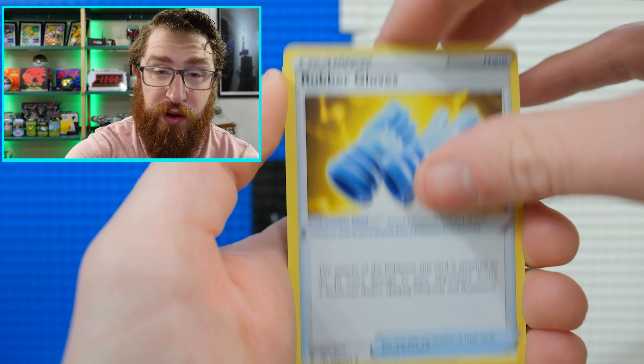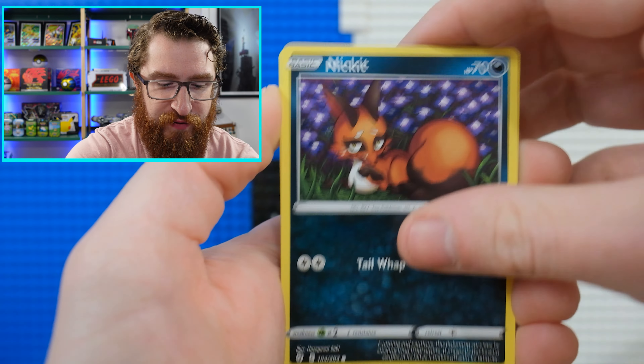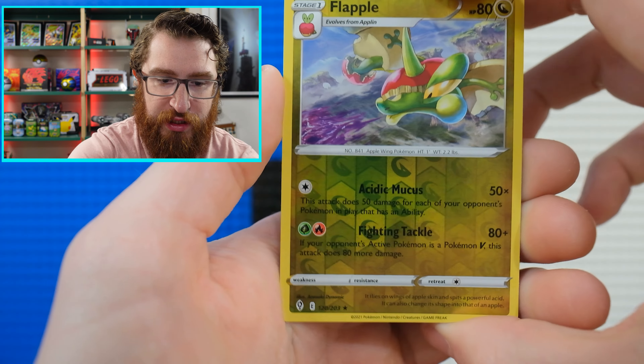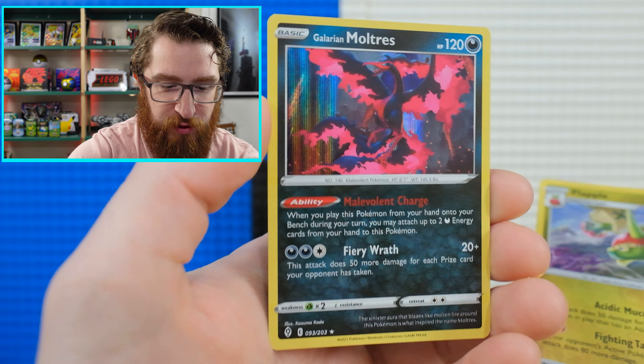It's not like a ripoff or anything — you're getting something that's going to hold value, that's going to be an awesome centerpiece of a collection. Oh, I love this Flapple! And a holo Galarian Moltres — a very playable card from Evolving Skies that I've used in a deck or two. Good stuff.